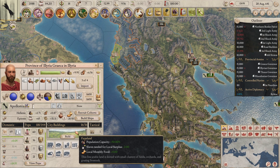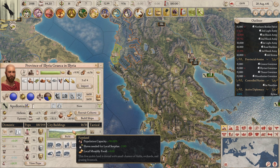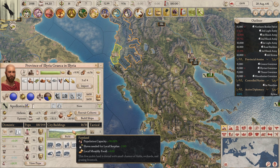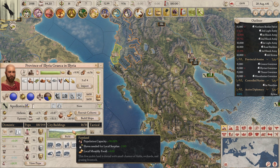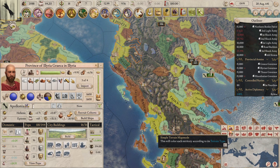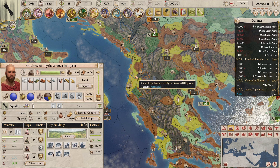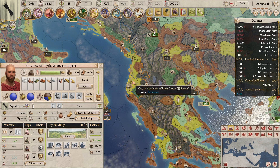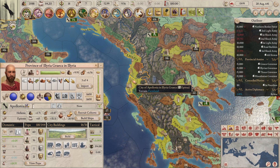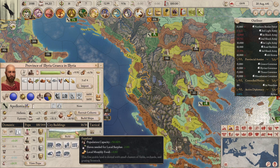To illustrate this, here in Apollonia the city is built on farmland, which gives a pop capacity bonus of plus 50% — ideal for concentrating people in one area. It also reduces the number of slaves needed for surplus to produce more goods. I recommend clicking on the simple terrain map mode to highlight terrain types for each tile.